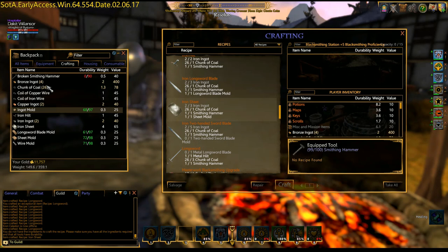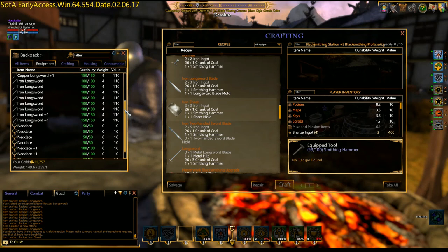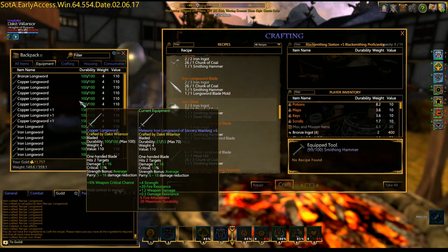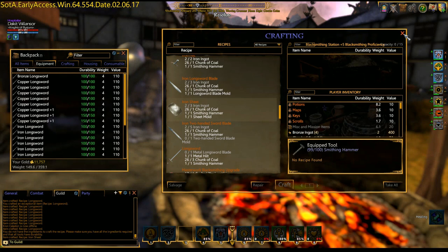So we just created a bunch of stuff. I could make a few more things, but I think we're good. The next step is to take these rings, necklaces, and swords and we're going to masterwork them and then enchant them. The last step I will do, if anything survives the masterwork and enchanting, then I will socket them with gems. And I will get into the process of that in the next video.